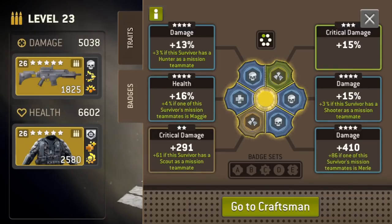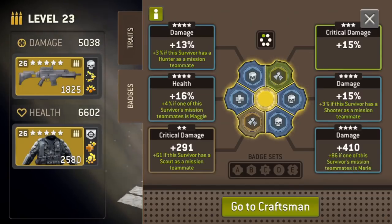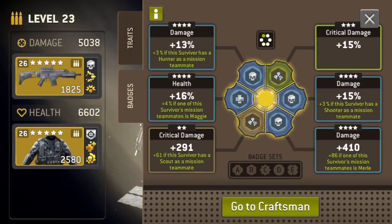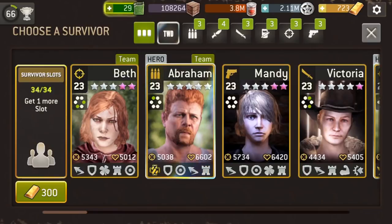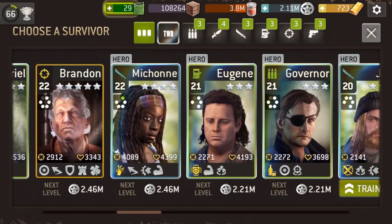If you want an Assault to actually do damage you have to really buff him up. That's why I have a 13 percent and a 15 percent, and down here — I don't know if you can see it — that's plus 410 down there. That's how we get his damage up to where it is right there, and when he is the leader it's over 5100 — so that's always a plus.